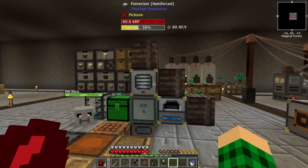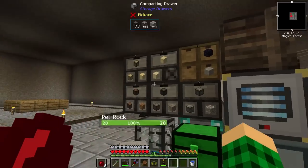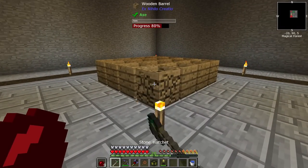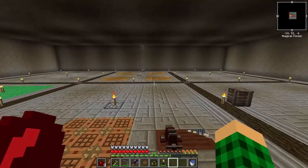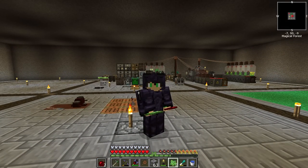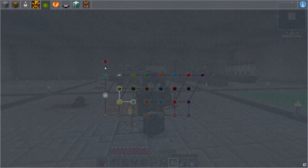We're getting some redstone and getting all the different things with the quartz now. We can get into a drawer controller to set that up to do things much better. I don't think we're going to set up the soul sand production because I don't think we need to right now. Also, I do not want to use chickens or mystical agriculture for anything — no mystical agriculture seeds for any sort of resource. We can still use mystical agriculture armor and furnaces — that's fine.